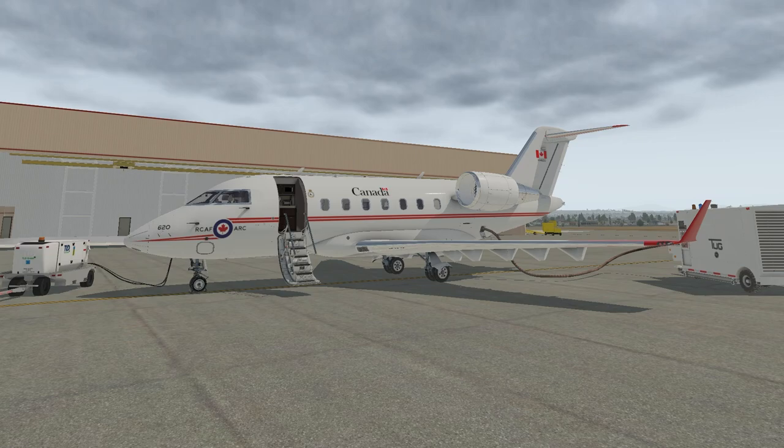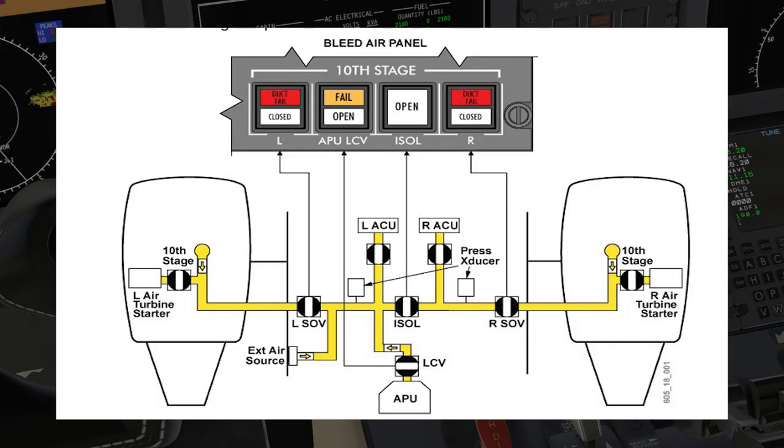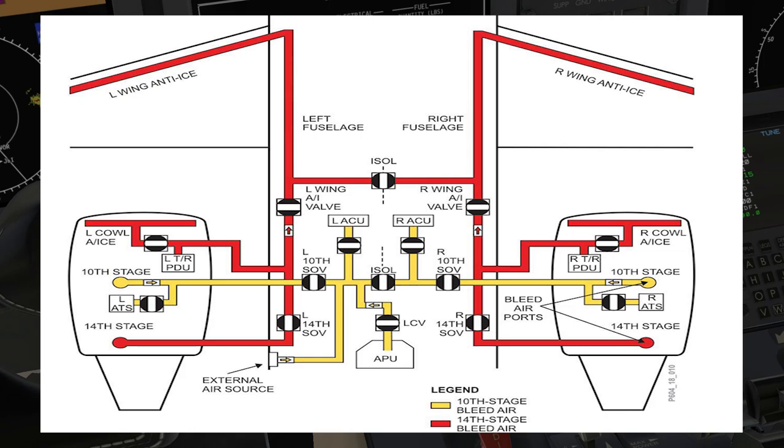If we head into the aircraft and go to our performance page — selecting perf, gain, approach — making sure I'm in the correct arrival airport, setting in your winds, runway conditions, and then heading over to page two. This is where we look at engine bleed. The APU is not providing any help for us today, so we need to switch this over to 10-stage bleed. If I go all the way over to wing and cowl operation, I may have an issue with my go-around portion of my performance.